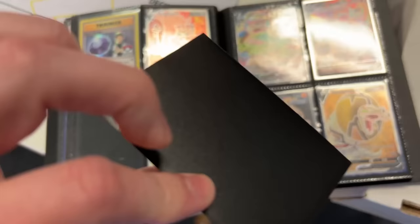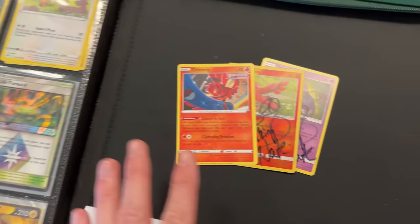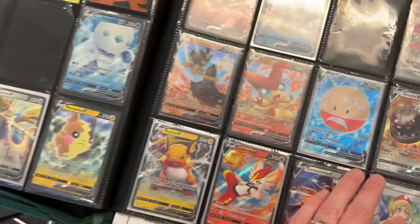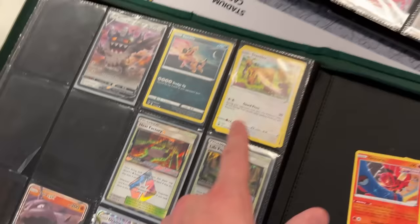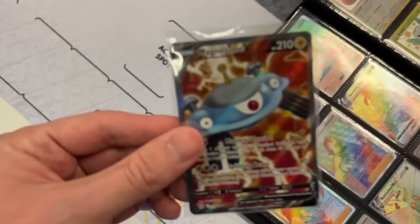So you needed the Radiant Greninja right there, and of course the Oricorio right there. He's looking through the binder trying to work out a trade. We see a Lost Origin card right there — the Suicune and Electrode V. The trade we decided to do was the Prism Heat Factory from the Sun and Moon era. Heat Factory for Radiant Greninja — awesome, boom, there we go!